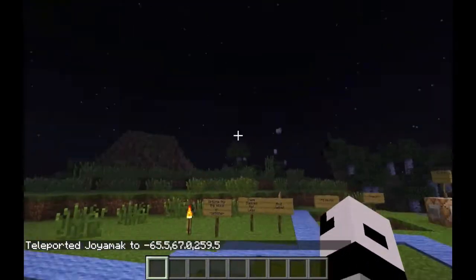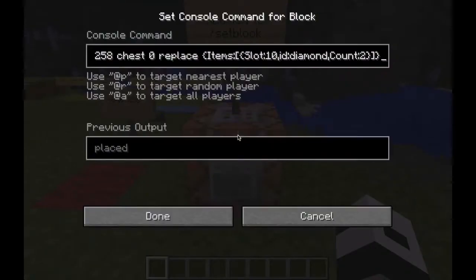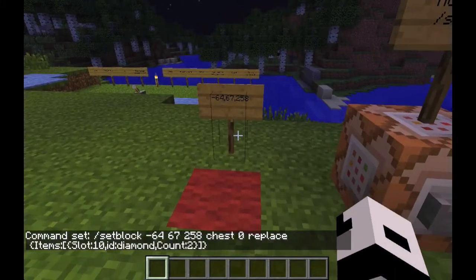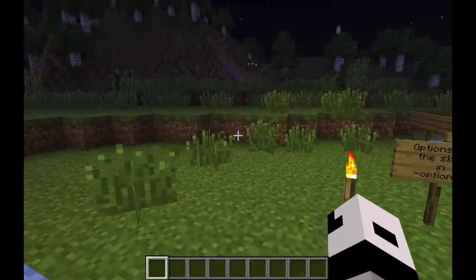Let's go over the setblock command, which has been modified and improved. You can set whatever block you want at certain coordinates, and you can set chests and items inside chests, furnaces, or whatever containers can hold stuff. Here I've put in slot 10, so it's going to add a diamond into slot 10 of a chest that spawns over this red wool block - adding two diamonds. Pretty fancy, pretty useful for adventure maps.